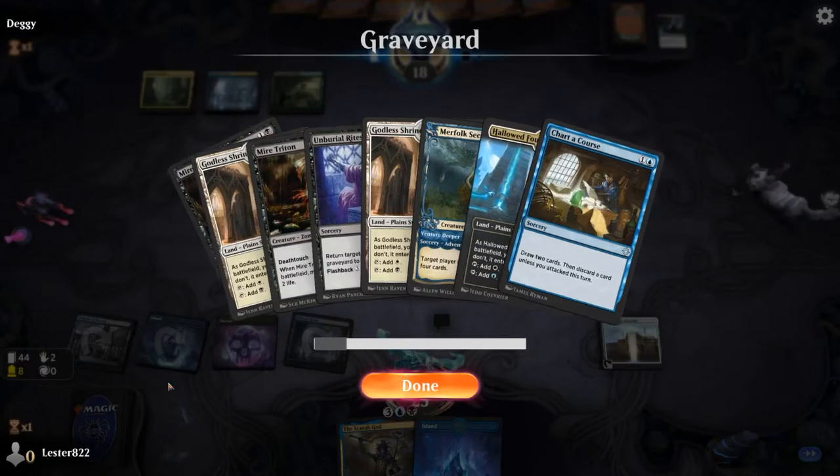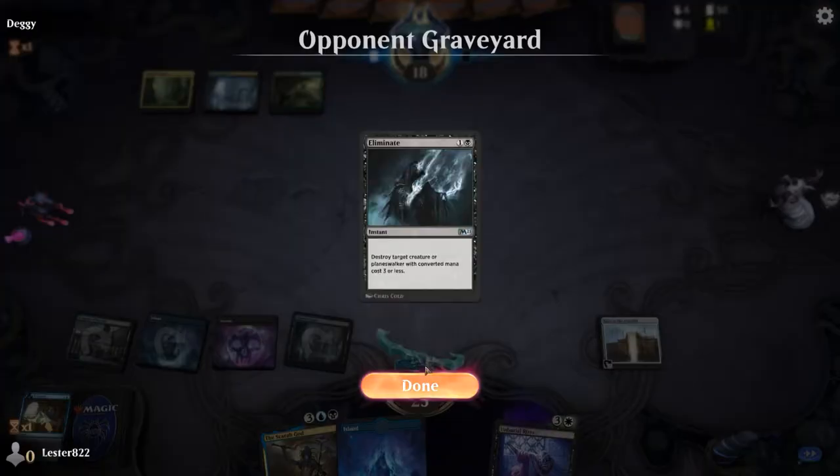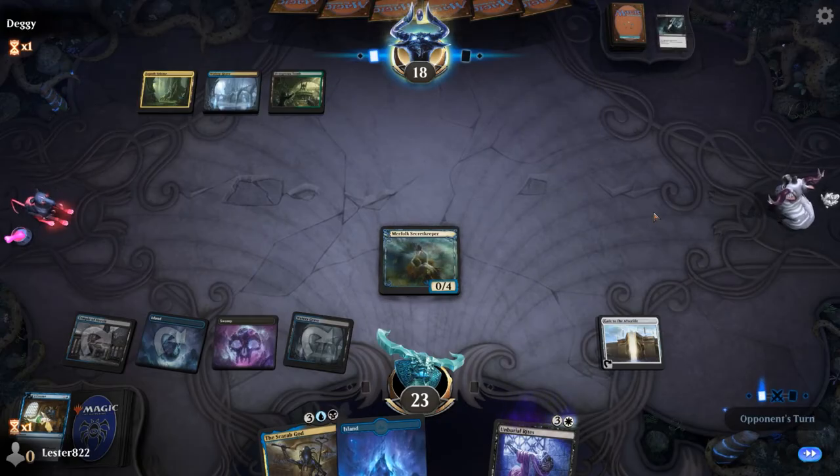I do have a couple of complaints. Gate to the Afterlife should probably show you how many creature cards are in your graveyard, similar to something that cares about the number of instants and sorceries. I shouldn't have to keep clicking to check if I'm at 5 or 10. But yeah, this game definitely turns out to be interesting.